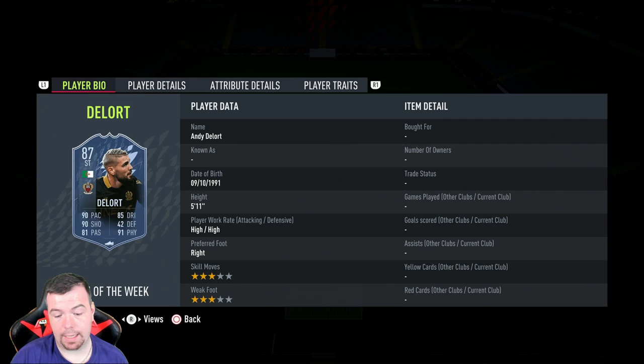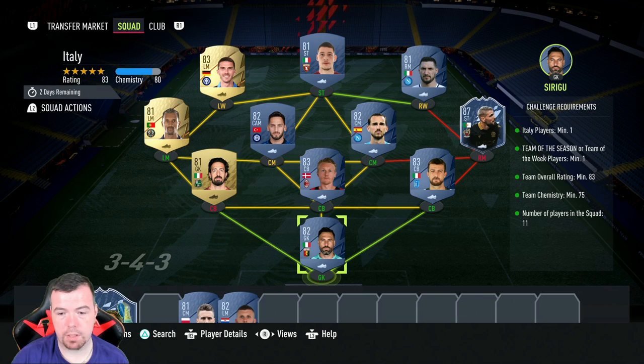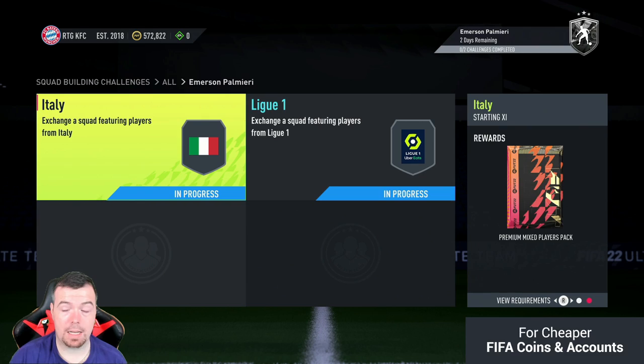The 87-rated team of the week is cheapest at 13.5k - that's mad. Fabian 800 coins, Calhanoglu 700 coins, Nainggolan 700 coins, Politano 700 coins, Belotti 400 coins, and Gosens 850. The 81s are the cheapest chips. I tried to get another 81-rated in but it didn't work. Total: 20.9k buy-now, and you'll get it done for less than 20k with bids and snipes.